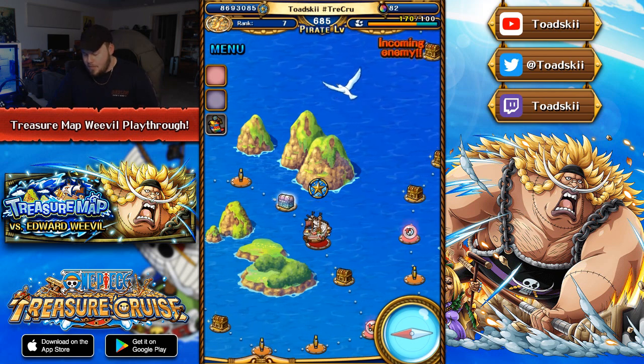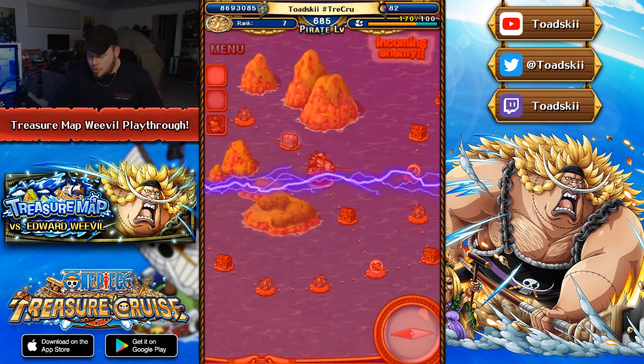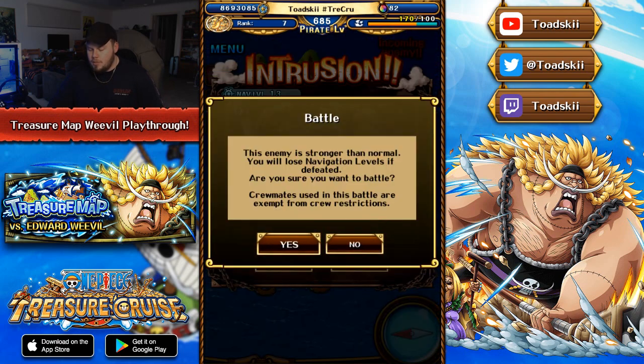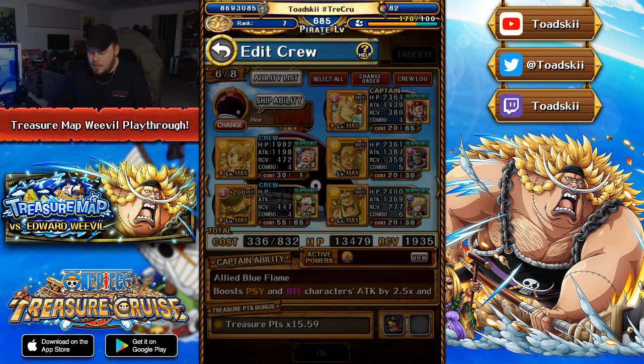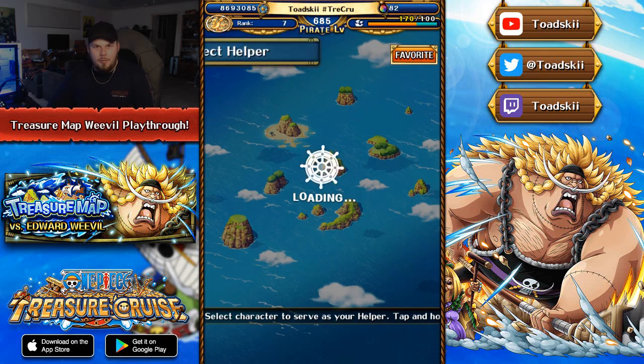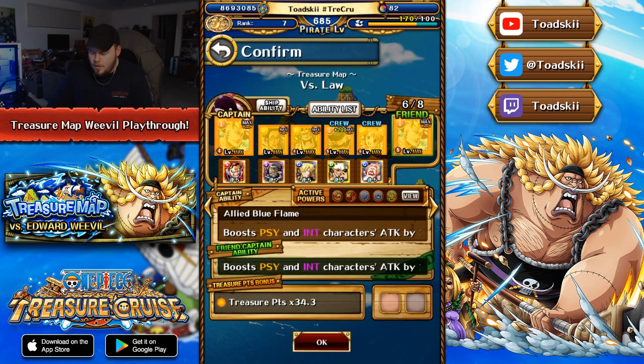Now that we've done that, Law will come and approach us and then we'll go ahead and compete in the intrusion battle. This is the Global exclusive fight that was not on Japan. The team that I am using for it is a very, very pay-to-win team, utilizing a lot of the characters that I did pull in the recent Sugo Fest with the two limited rare recruit Marcos. We've got Kizaru and AO there as well.